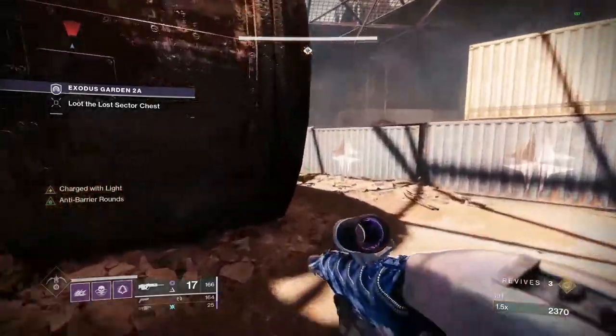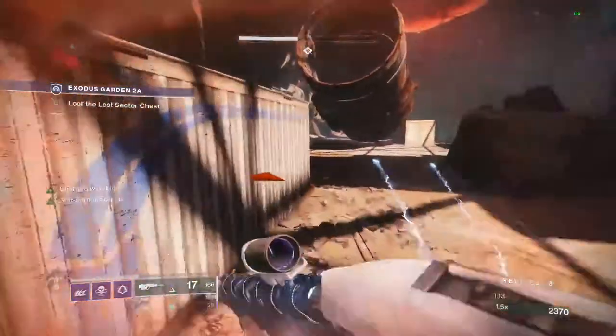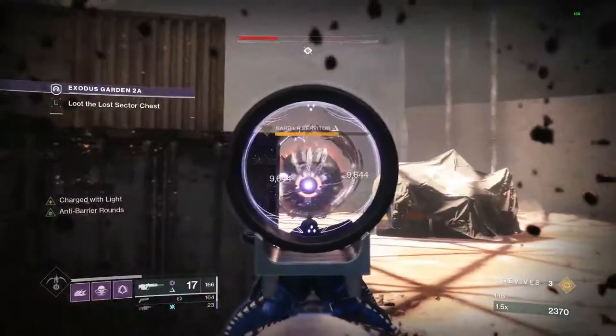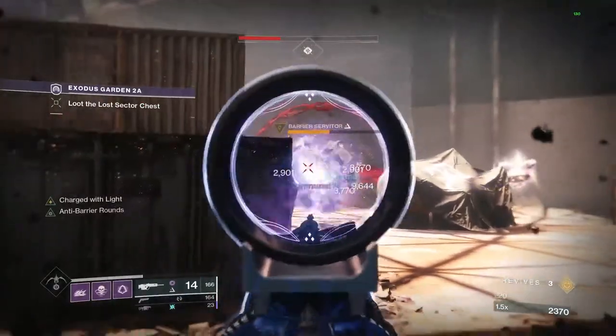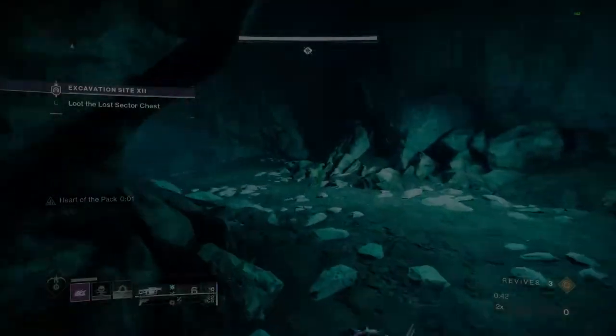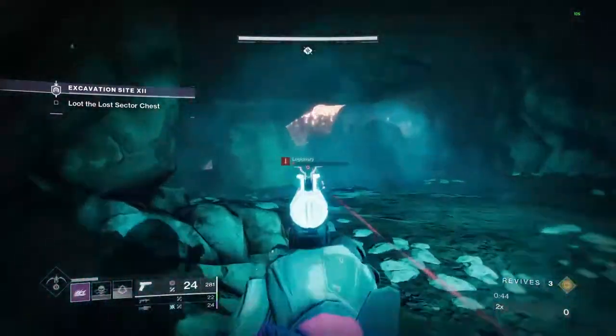Despite where Scout Rifles fall in the current meta, Anti-Barrier Scout is very nice, especially when you combine it with Explosive Payload. This was actually available last season but was overshadowed by Anti-Barrier Sniper, which we do not have this time around. It gets the job done very well, and you'll have a nice range primary for the strike.